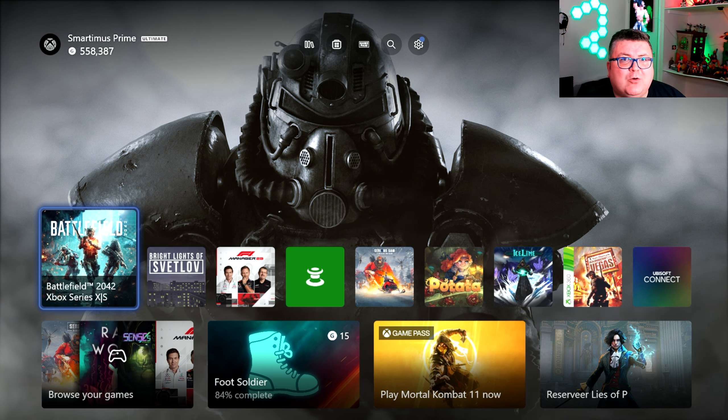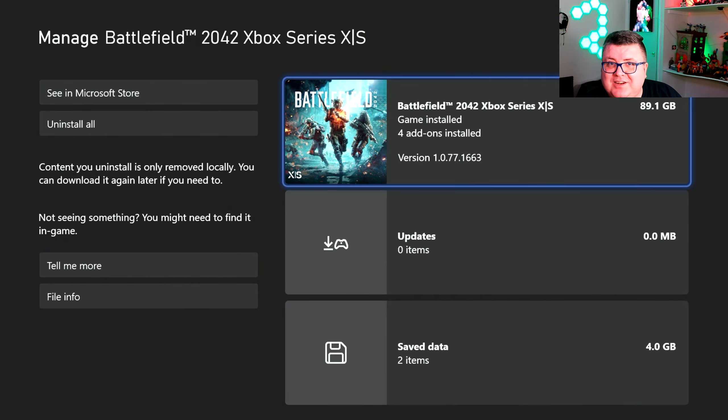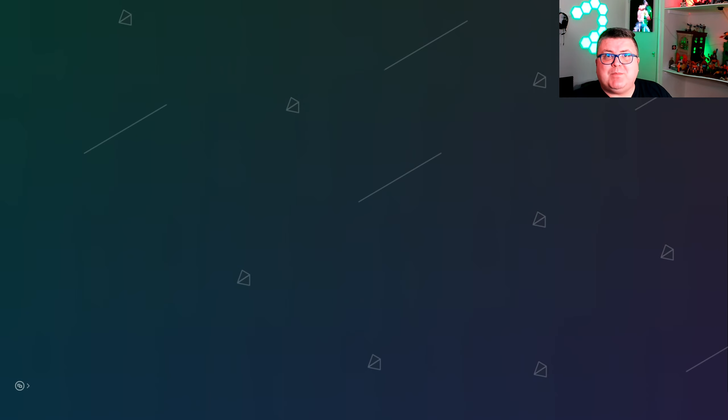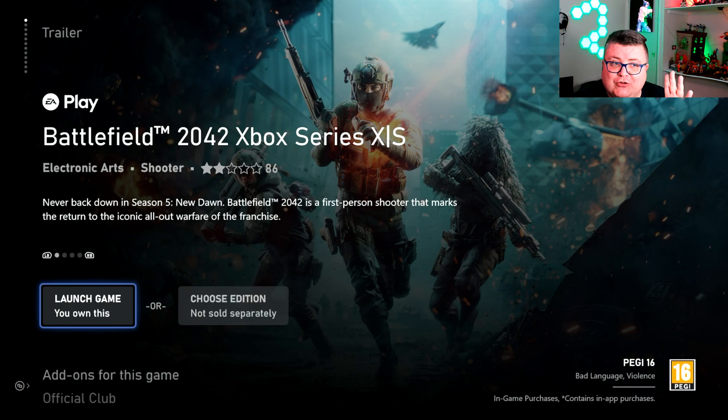First of all, let's see how much data this game is — that's a whopping 89.1 GB. The game is on Game Pass, so if you have a Game Pass subscription you get EA Play, and with EA Play you can get the full version of Battlefield 2042.